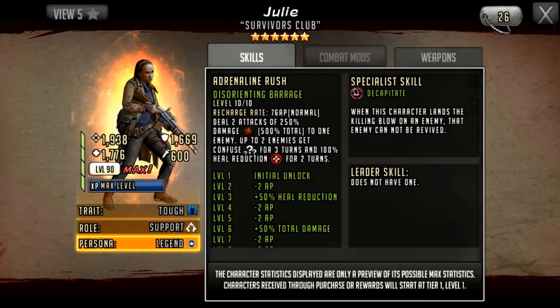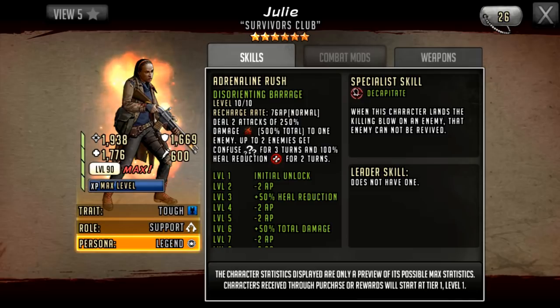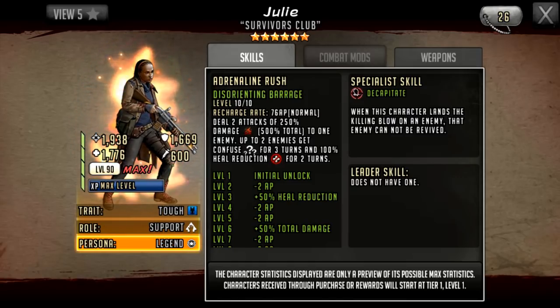It should work like Shiva's rush — if you kill a character, two extra characters get confused and receive heal reduction. She'll decapitate the first character and effectively do a partial decapitate for two turns on the second two characters, letting your team pile in. Against a defensive Erika, there's no risk of her reviving the character Julie killed, and no risk of her healing herself — that bonus HP removal is massive.